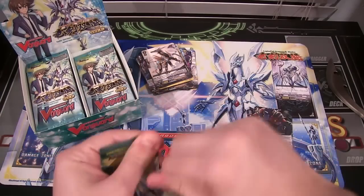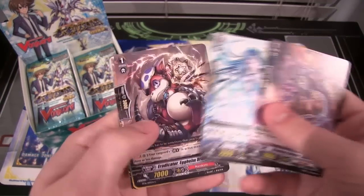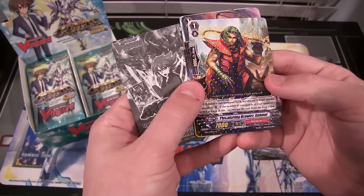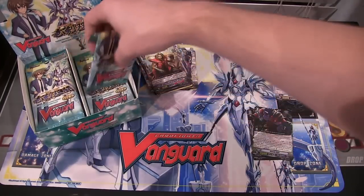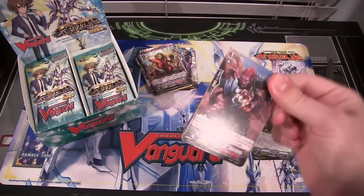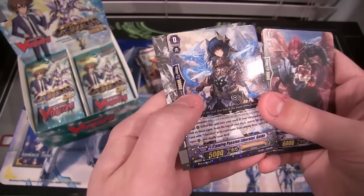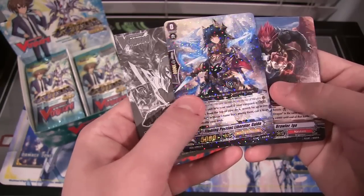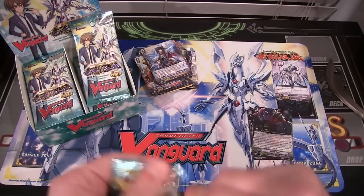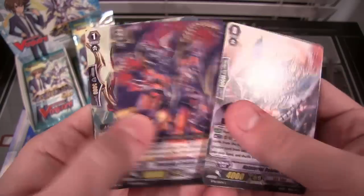Still a double rare. More of those Link Jokers — the Link Jokers look so creepy. I think they're called the Deleters. They're just so weird looking. Threatening Brawler Narcomi for a rare. And we have another rare, which is Flaming Passion Liberator Gaido — I think is how you say that. Another Gold Paladin, so again that might be one of the ones I need. We're getting a few Gold Paladins here and there. Need to get some of the higher rarity ones though.